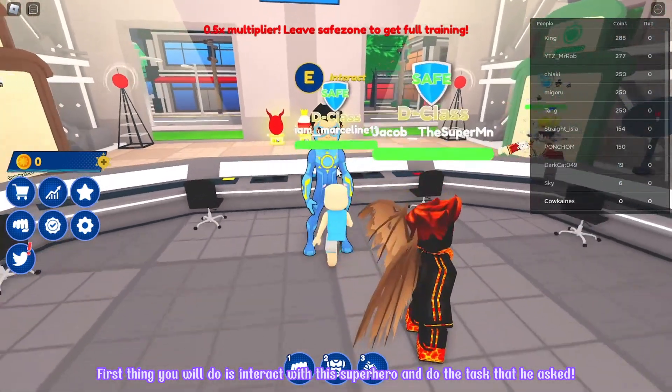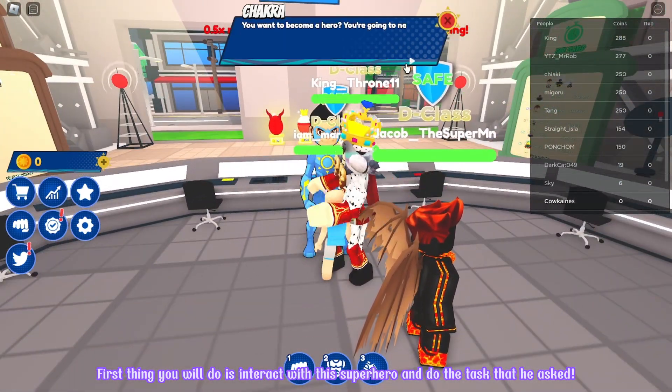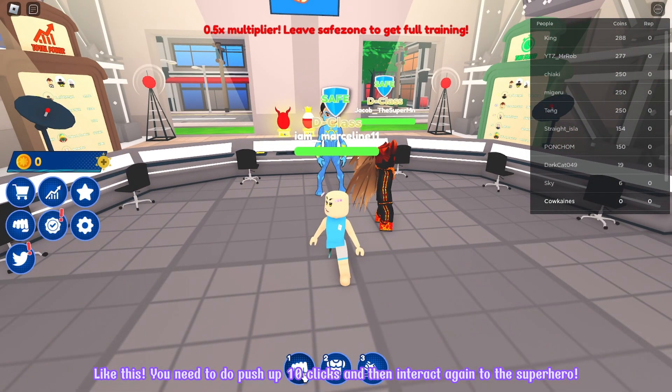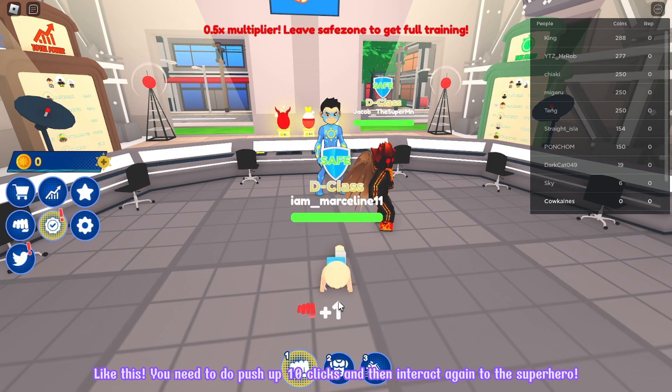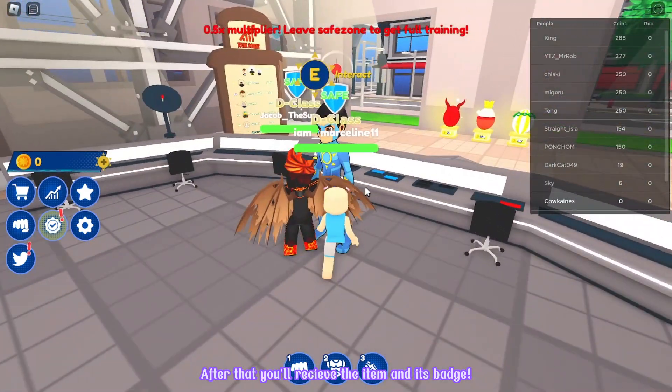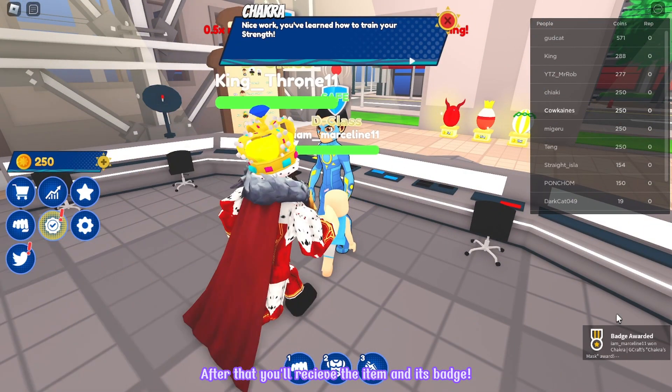First thing you will do is interact with this superhero and do the task that he asked — like this! You need to do push-ups, 10 clicks, and then interact again with the superhero. After that, you'll receive the item and its badge.